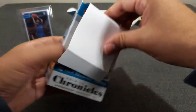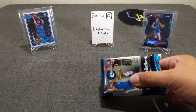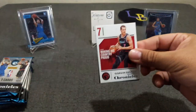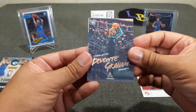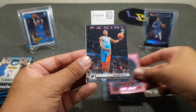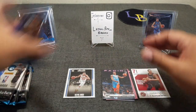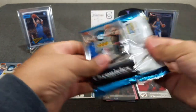I'm not gonna waste too much time talking — kinda just get through the ripping. Security tag, and let's just go. Alright, here we go. Rookies galore. Dragic. Got Devante Graham — he's playing really well this year. Got a pink Landry Shamet, a pink Diallo, and a Studios Kevin Knox. I'm just gonna lay them down as they go.